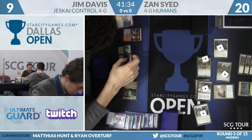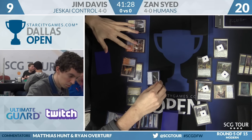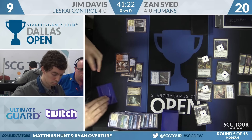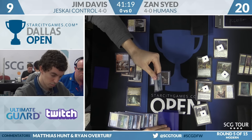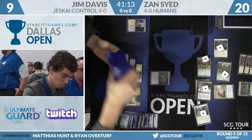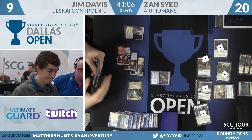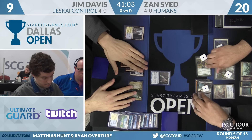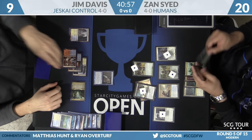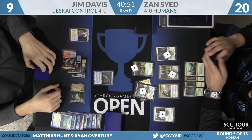Let's count — no, it doesn't buy him a turn because there's nothing he can get rid of. He'll cast Serum Visions, then Snapcaster Serum Visions and finds Path to Exile. That's the best setup.